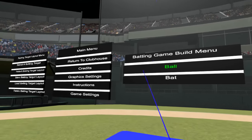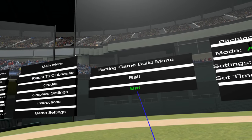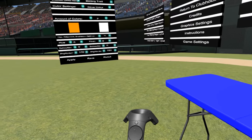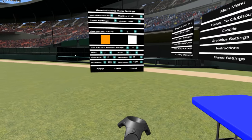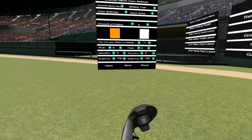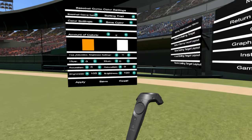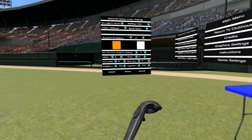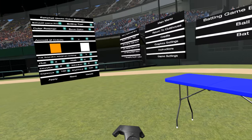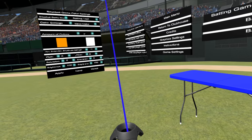First thing is you come to the table and you need to build yourself a bat. One thing is how do you move — use the trackpad of your left controller to move around. If you hold down the trigger and then move, you can move a little bit faster. On your right hand, right above the trackpad, that button turns on and off the laser.